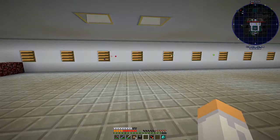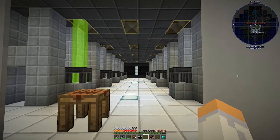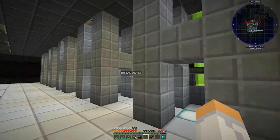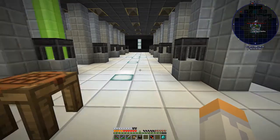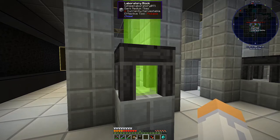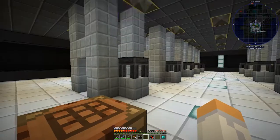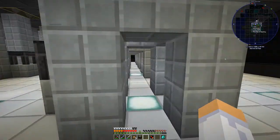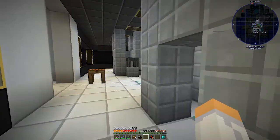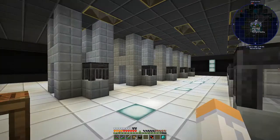All right, this is our room. This used to be the room that all the chickens were in — we had the chickens sitting over here in the corner, all lined up in the center of the room. I've moved all the chickens downstairs and we turned this into our milking factory. Let's get rid of that death message. So yeah, this is our milking factory.